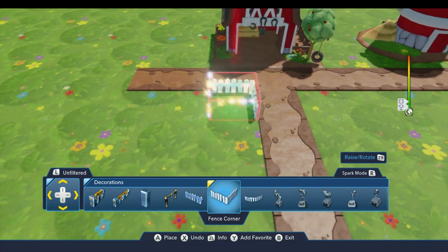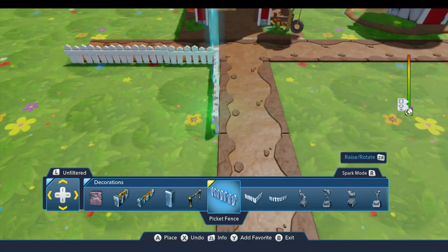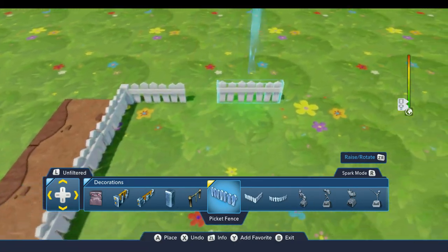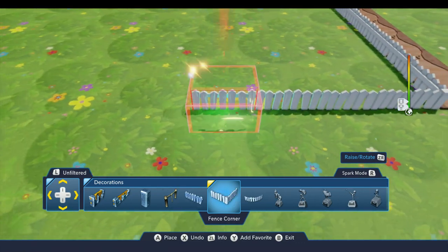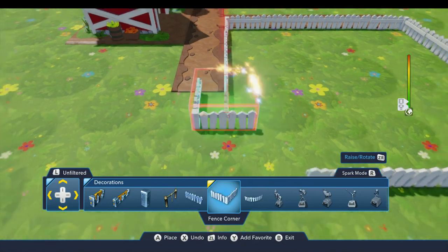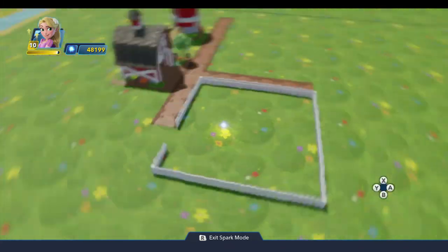I'm going to put down a little horse enclosure here — you've got to have a place for your horses, right? I'll place the picket fence pieces to build it out, and I'm going to go ahead and remove one of these pieces so we have a way in and out of there with our horses.